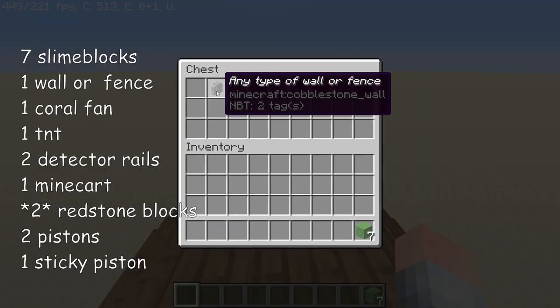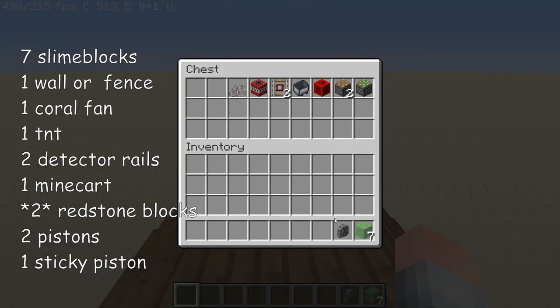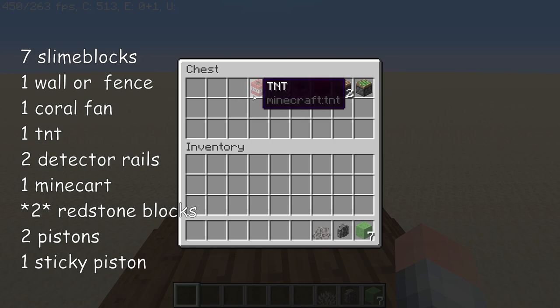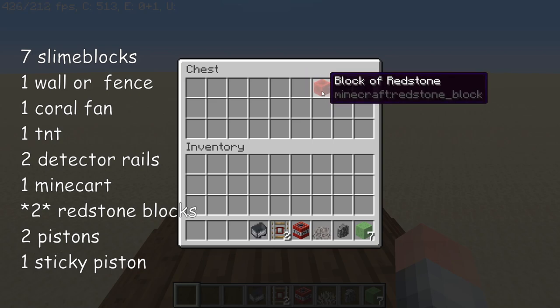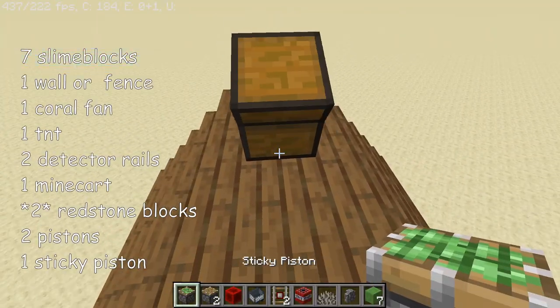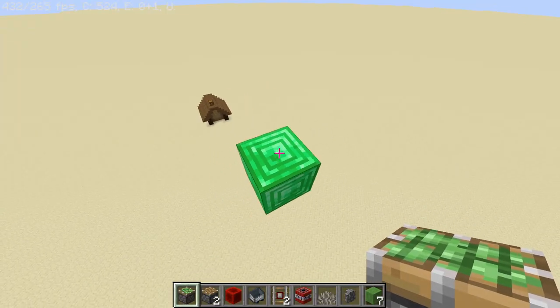Here are the materials that you'll need: seven slime blocks, any type of wall or fence (I'm using a cobblestone wall), a dead coral fan — you can get these with a silk touch pickaxe at a coral reef by mining one of the fans — one piece of TNT, two detector rails, a minecart, a block of redstone, two pistons, and one sticky piston.